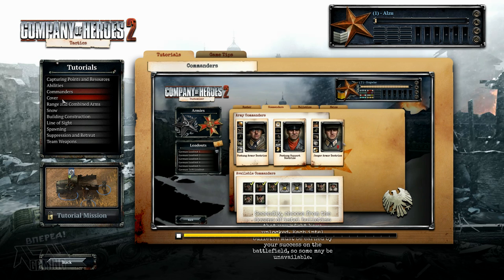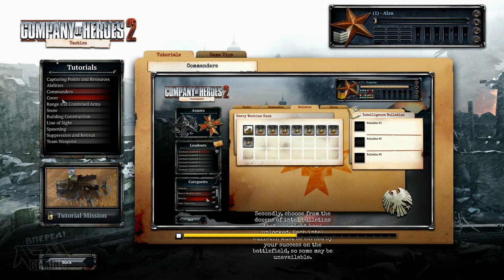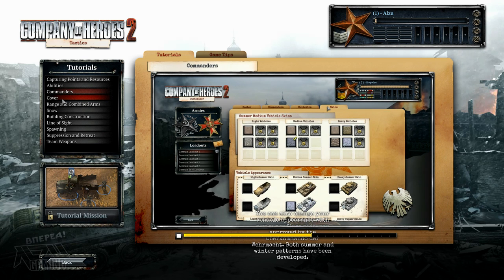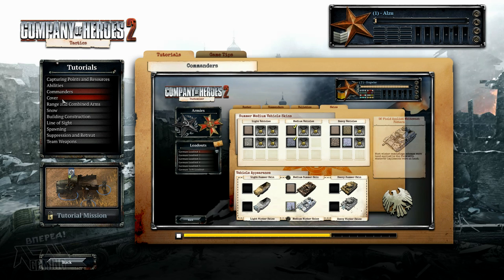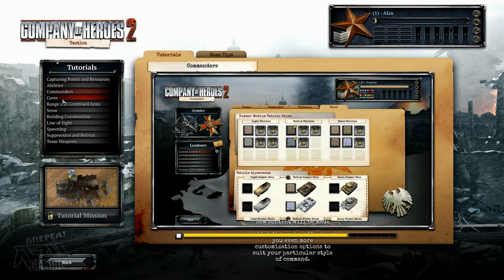Secondly, choose from the dozens of intel bulletins that you might have unlocked. Each intel bulletin must be earned by your success on the battlefield, so some may be unavailable. You can also change your vehicle appearance with new camouflage patterns approved by the Oberkommando der Wehrmacht. Both summer and winter patterns have been developed. New content will be made available to you as you climb the ranks, allowing you even more customization options.